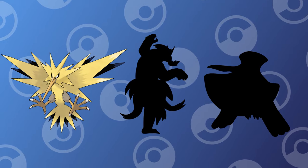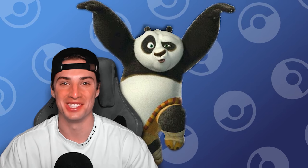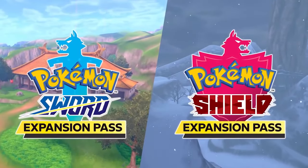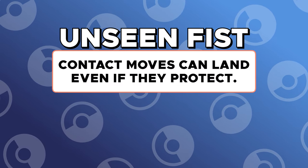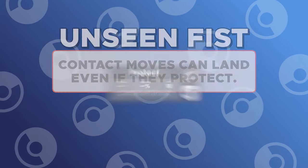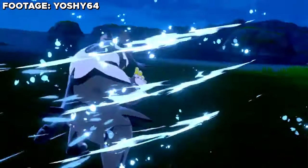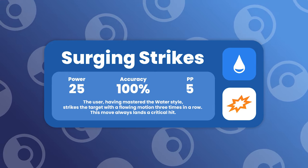Our next honorable mention is a newer Pokemon who in the future I can see being one of the greatest of all time. This Pokemon is Urshifu, and we're talking about Urshifu Rapid Strike. Urshifu was released in the first DLC of Pokemon Sword and Shield, and ever since its release it has been terrorizing the competitive scene. Part of what makes Urshifu so great is its ability Unseen Fist, which allows Urshifu to hit through Protect with contact moves. With Protect being the most used move, you can see why this ability is broken. Just like its signature ability, Urshifu's signature move Surging Strikes is just as broken. This move is a base 25 water move that hits the opponent three times, and at the same time it is always a critical hit.